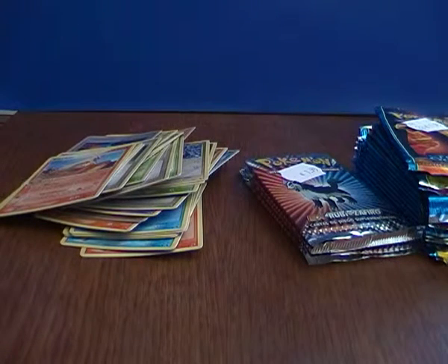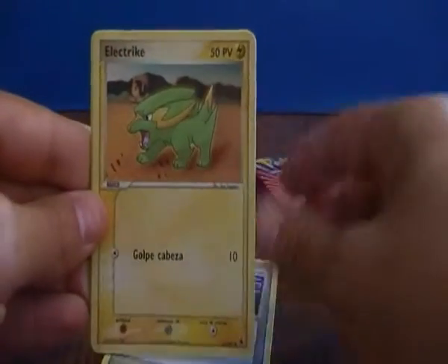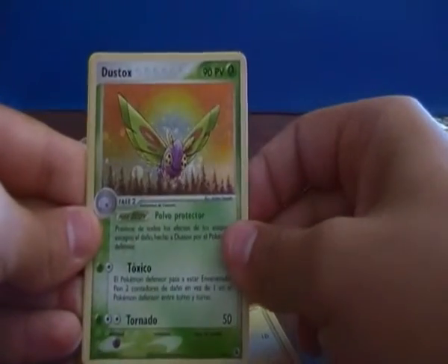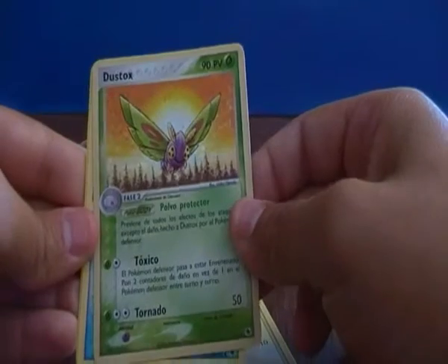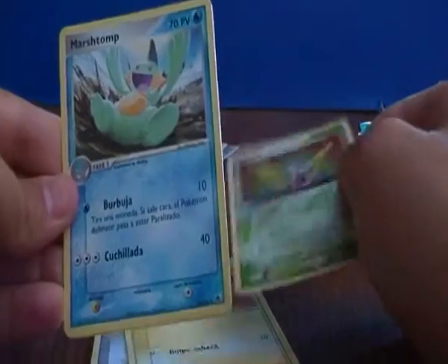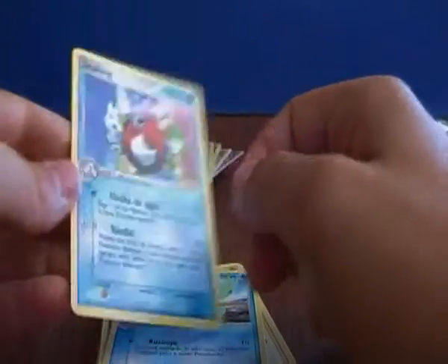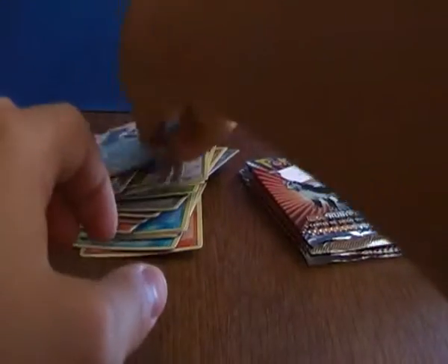I really want that EX card. We have a Switch, Electric — it's the second time I get this card. Duskull's Reverse Holographic, Marston and Seesaw. I already have that one also.